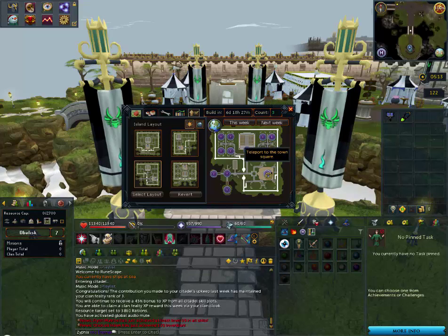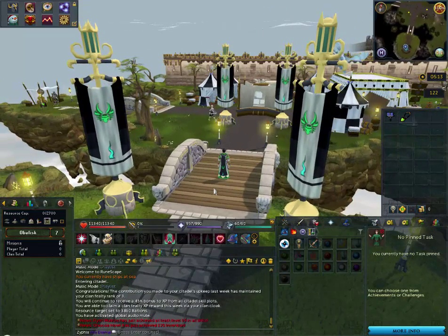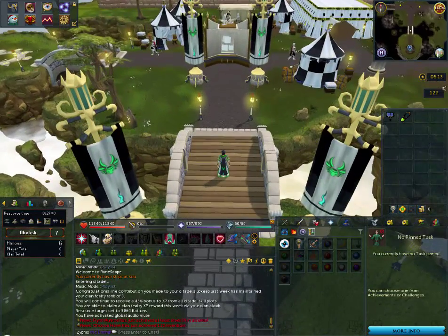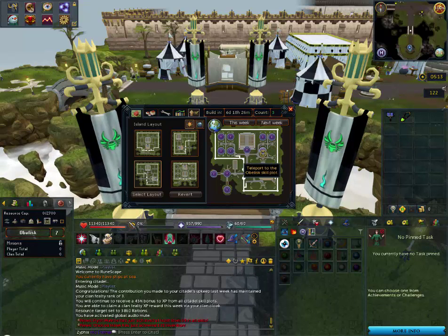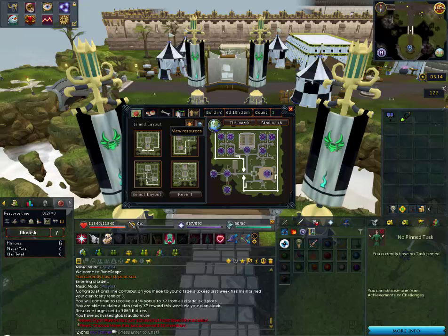The Town Square area is where the clan avatar habitat is located. When you visit here every week, the first thing you'll want to do — even as a new recruit in a clan — is see if your clan has avatars or not. Either way, you'll want to go to the Obelisk help skill plot if it's available. That's the first thing you want to max out on in skills, because it counts as a wild card toward all of your requirements for all other skill plot needs to maintain the citadel.